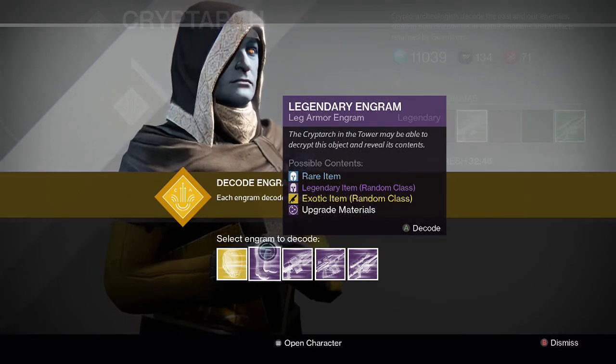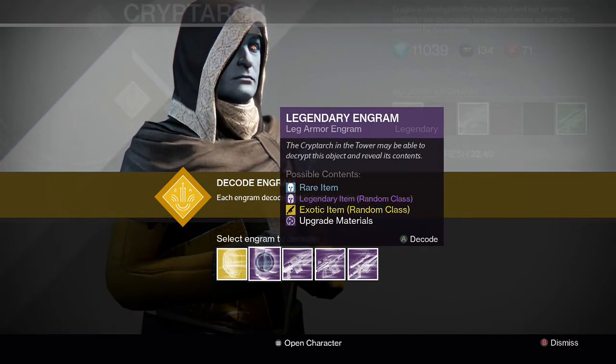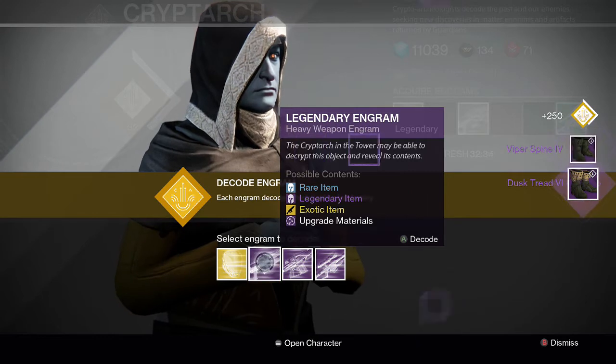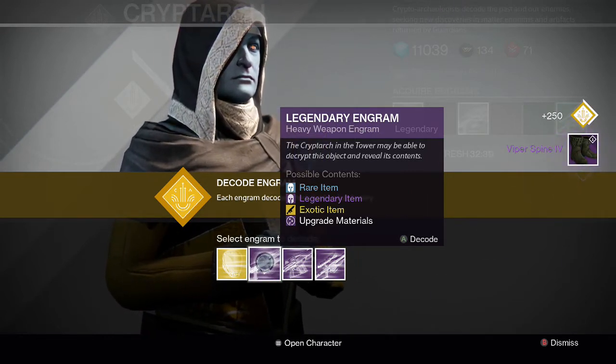I'm going to start off with the legendary boots — I believe I have two. The first one is the Dust Tread and the second one is the Viper Spine. Both warlock boots. Don't really need them because I have the raid gear already, but I can get some shards out of them.